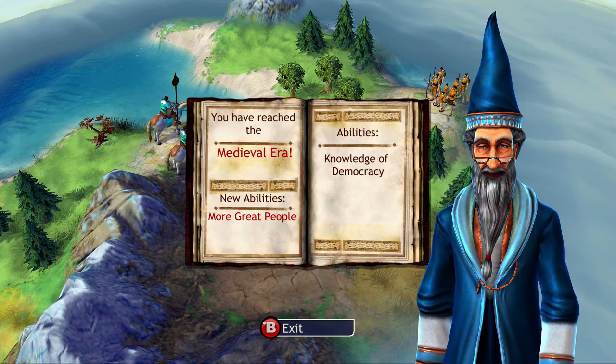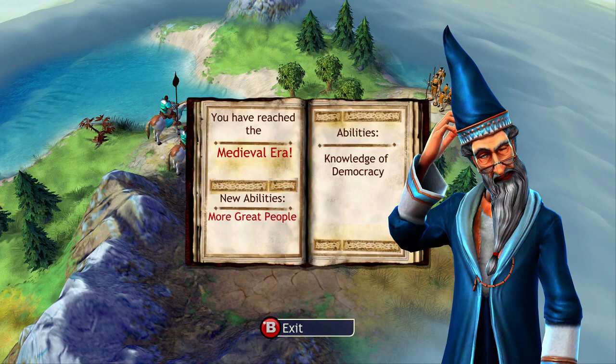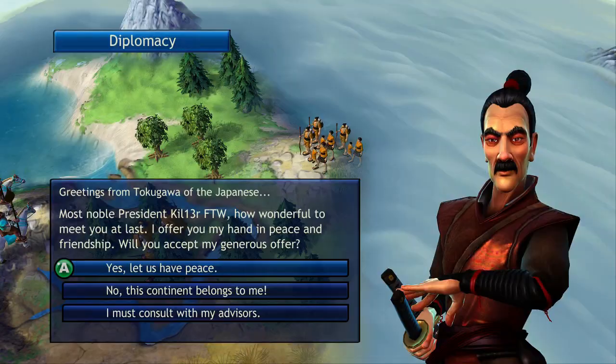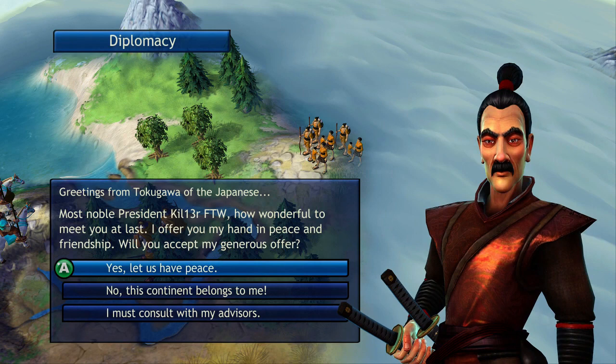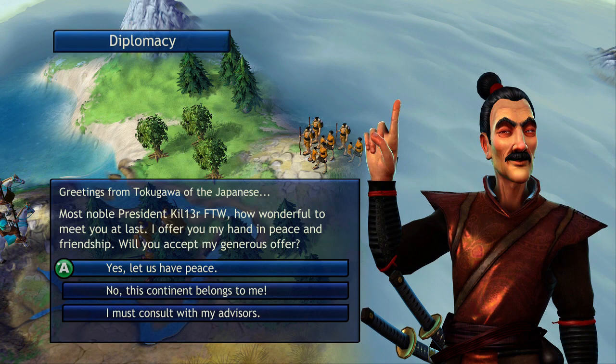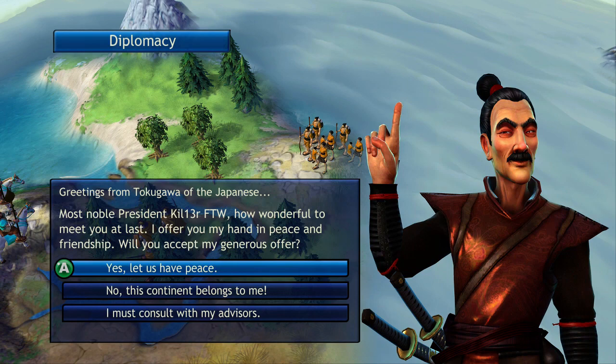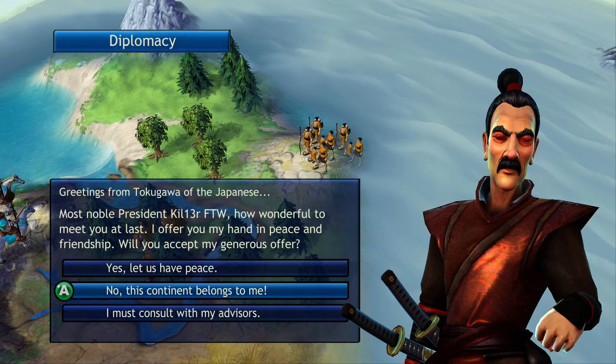We've got this pop-up saying we have reached the medieval era — new abilities, more great people abilities, knowledge of democracy. On the right side it shows your current abilities, and on the left it shows what new abilities you've got for reaching this era. You reach this era through your researching of technology. This is the first contact we've had with another civilization. The message says: 'Most noble president, how wonderful to meet you at last. I offer you my hand in peace and friendship. Will you accept?' There are three options: yes, let us have peace — meaning you are signing a treaty and will not attack each other — no, this continent belongs to me, which means you want to fight this war, or you can consult with your advisors.